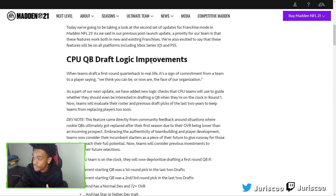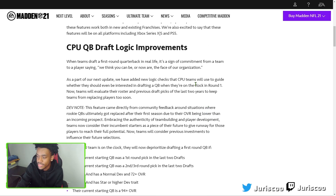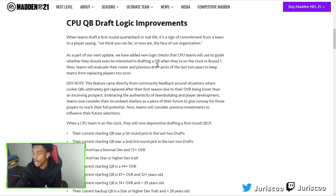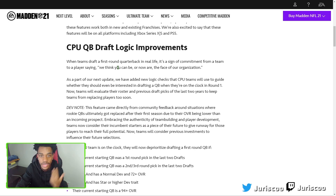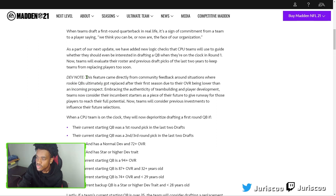First up, we're getting improved CPU QB draft logic. Basically, when the CPU is running the NFL draft, their logic is being improved so they make more realistic choices. The dev note says this came directly from community feedback around situations where rookie QBs got replaced after the first season because their overall was lower than an incoming prospect. With this update, CPU teams won't just give up on the quarterbacks they drafted — they're going to stick with those players instead of grabbing a whole new rookie QB the following season.